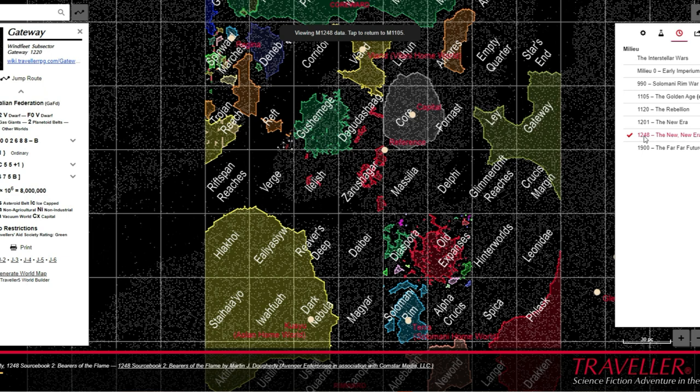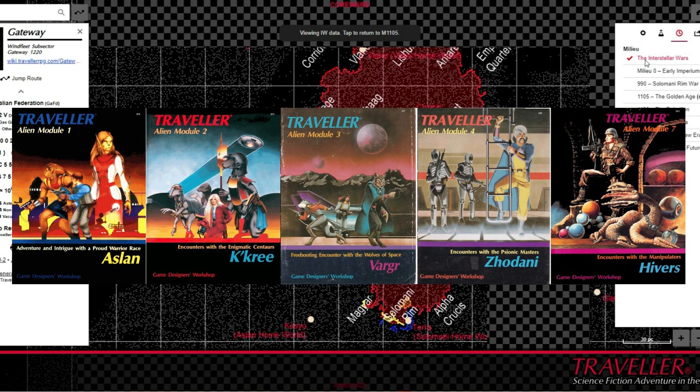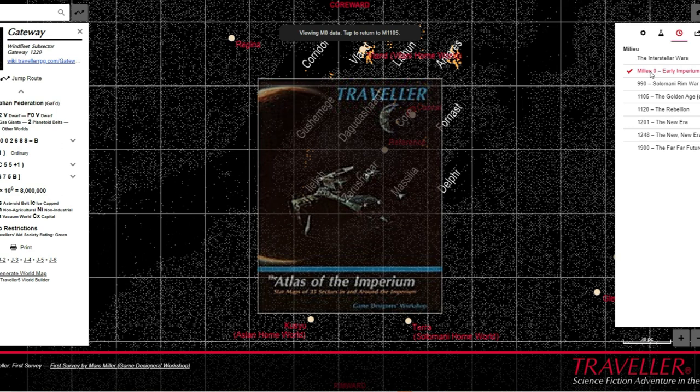Most, if not all, of this third-party sector information has since been decanonised from the Third Imperium setting. Of greater note are the mid-1980s Alien modules, describing the major alien species of charted space along with a broad description of their domains, and 1984's Atlas of the Imperium, which mapped out 35 core sectors of the Imperium and its fringe.